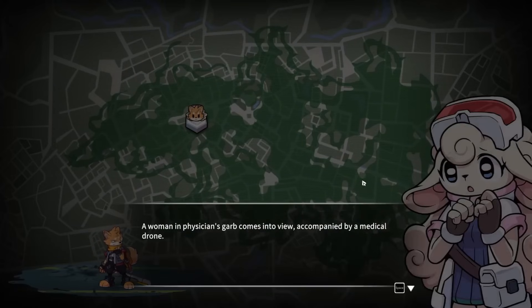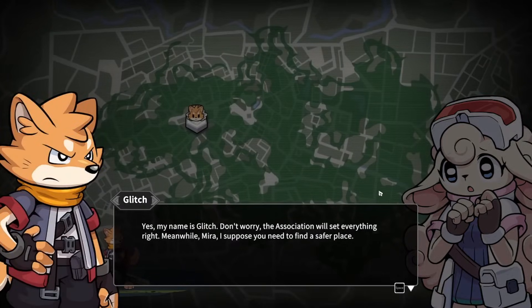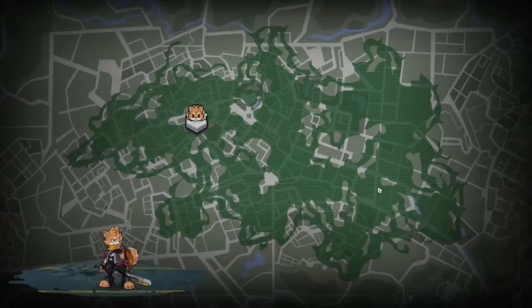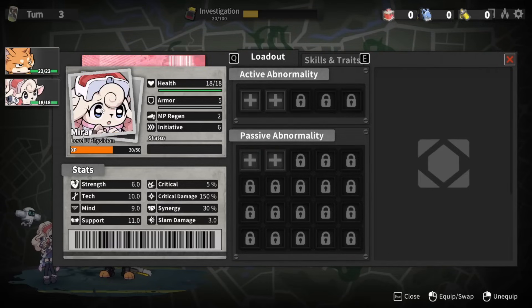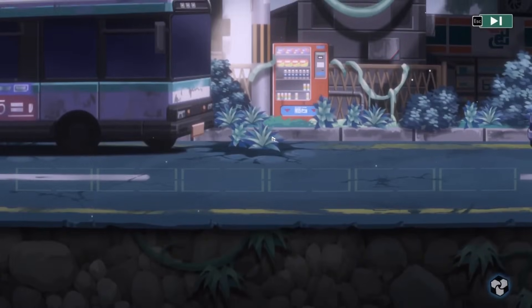A woman in a Physician's Guard comes into view, accompanied by a medical drone. Adorable. She introduces herself as Myra. We can't skip this one, but there's a lot to cover, so I'm going to skip the dialogue for now — not because I don't want to read it, but just because there's so much to see. I want to make sure we get as much gameplay in as possible. We don't have any other items to equip for Myra, but she's another playable character we'll have control of.